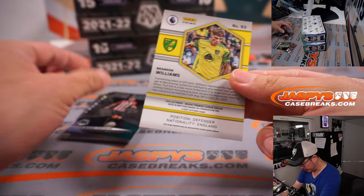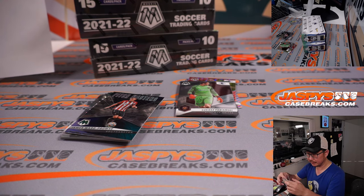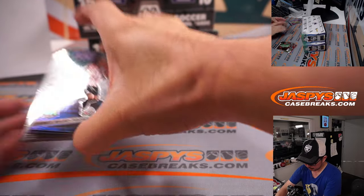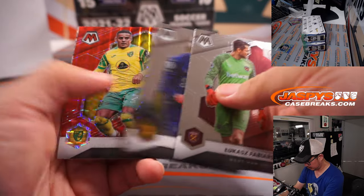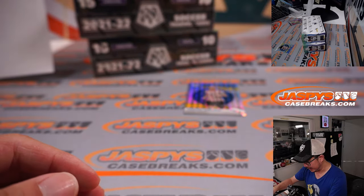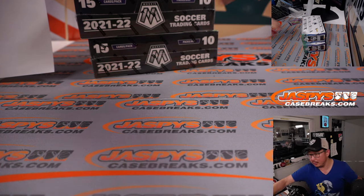We've got a parallel here — there's Brandon Williams, another one for Norwich. That's 14 out of 25, also for Louie. Those red parallels — and it's Sadio Mane. It's like an end of an era. And they were cool. Alright, second box.